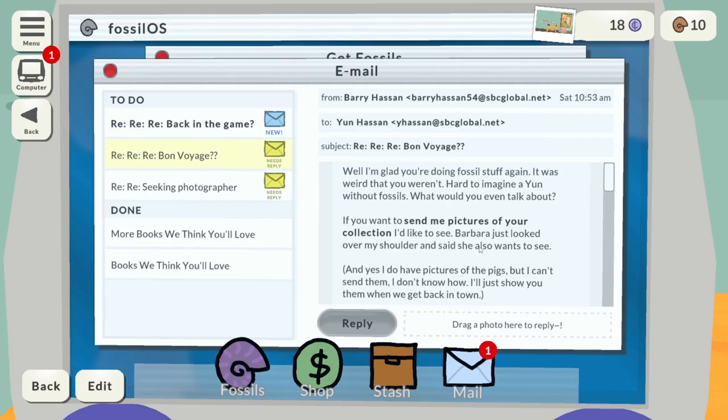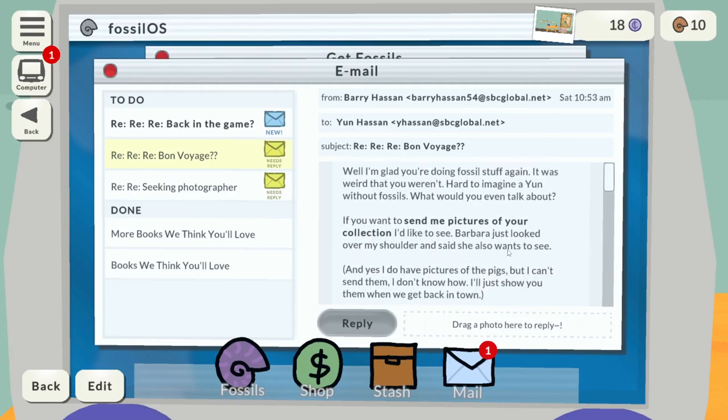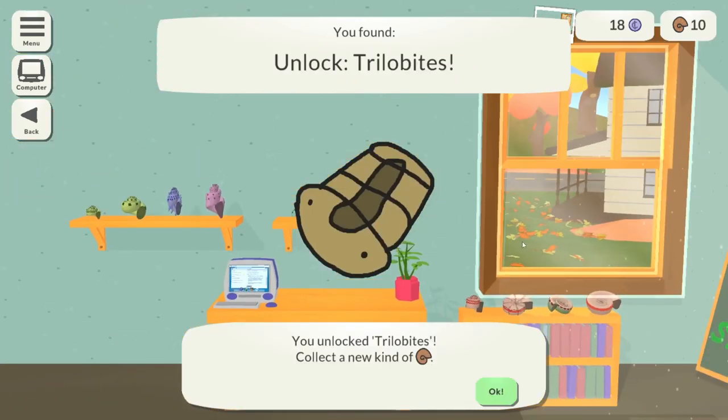Barbara looks over my shoulder and she also wants to see the collection. A friend wants a photograph of the collection too — maybe I can use the same photograph. Then the reply to the earlier photograph: 'Are you interested in getting back into trilobites? If you want access to the department's old trilobite collection, we could always use more hands on deck.' You've unlocked trilobites — a new kind of fossil!